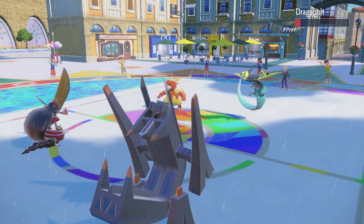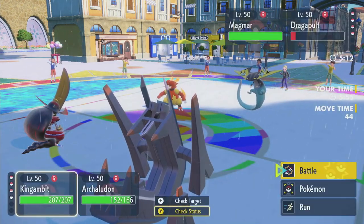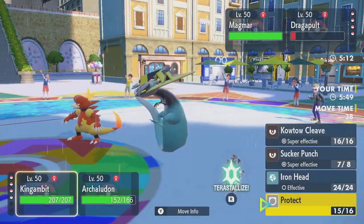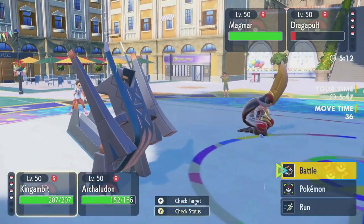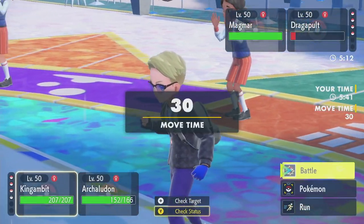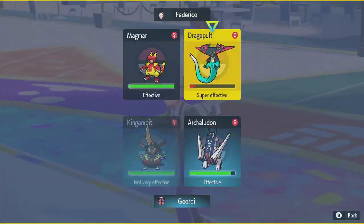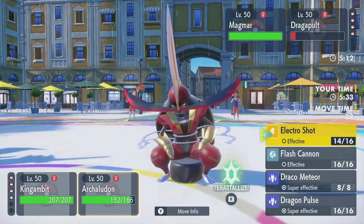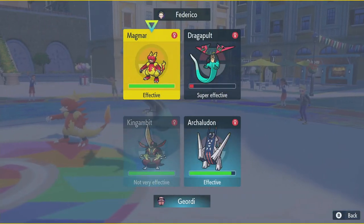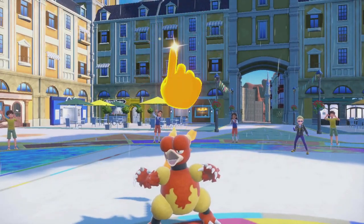Why couldn't it have been like two more damage? I can't Sucker Punch because the Magmar is playing games. Two turns of rain remain. Quackleval getting burned wouldn't... King Gambit getting burned wouldn't be the worst thing in the world, honestly. Lockdown Dragapult. They probably use Follow Me here. I'll Kowtow the Magmar and try to Electro Shot Dragapult just in case they don't. But yeah, they did use Follow Me.